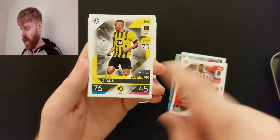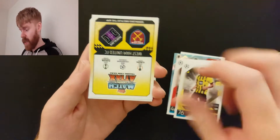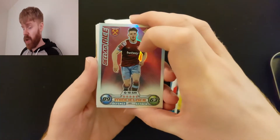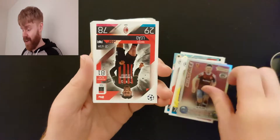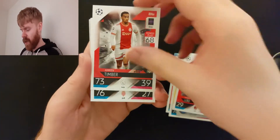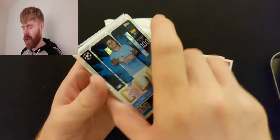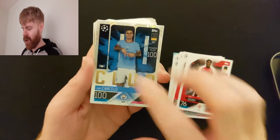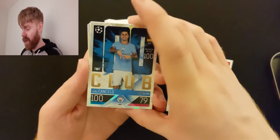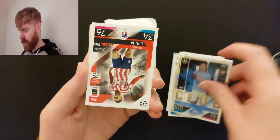There's Benzema's base card. Yannick Carrasco. Akanji now with Man City. West Ham midfielder — I've no idea who that is. Declan Rice heritage — I've got him a few times. There's Raphael Leal. Jurgen Timber. De Sassi. And it looks like there's a 100 Club — there's a guaranteed 100 Club in these. Joao Cancelo. Don't think I have him, so I'm pretty close to finishing off my 100 Club.